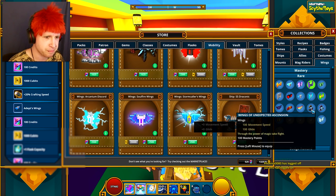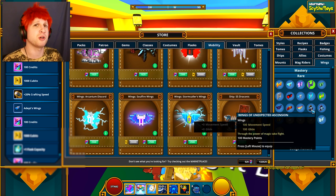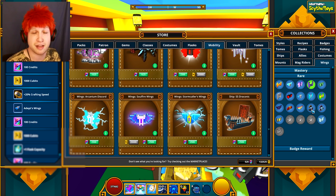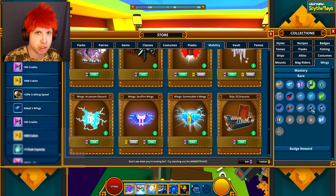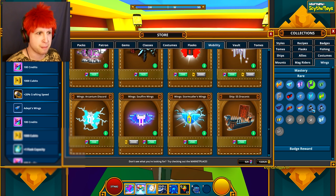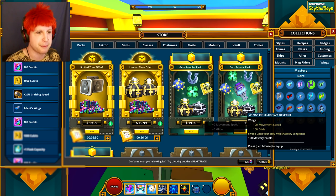Then there's the Wings of Unexpected Ascension — turkey wings, pretty much. Hopefully these will come back again this year. These are a Thanksgiving event wing where, so long as you ended up spending any amount of money on the cash shop, you could actually get these wings for free from the normal store front page. Hopefully they're going to bring that back.